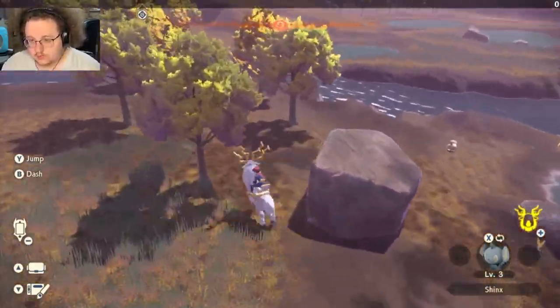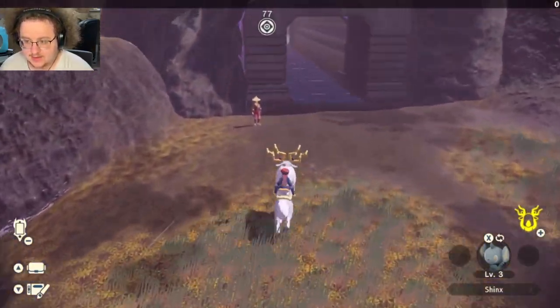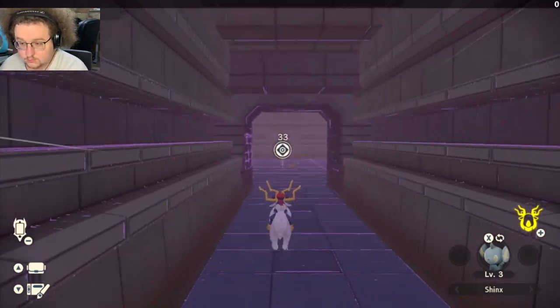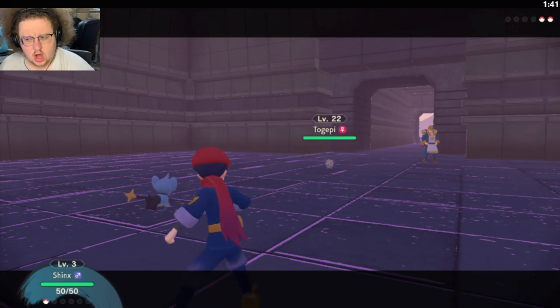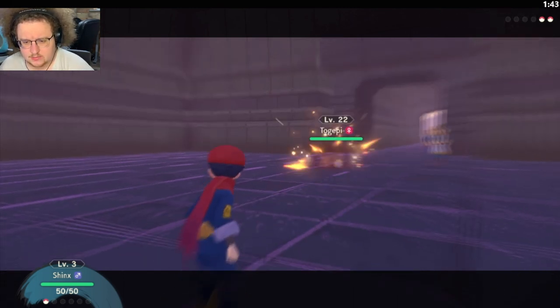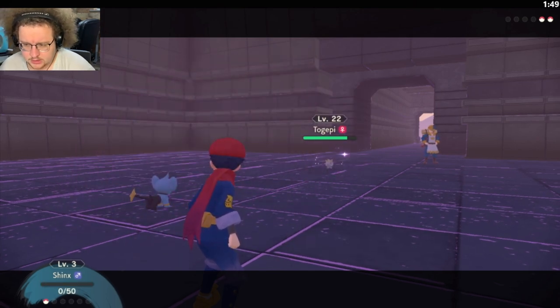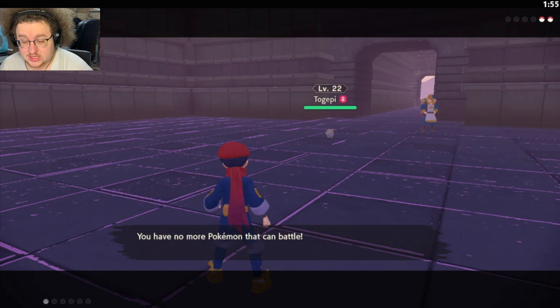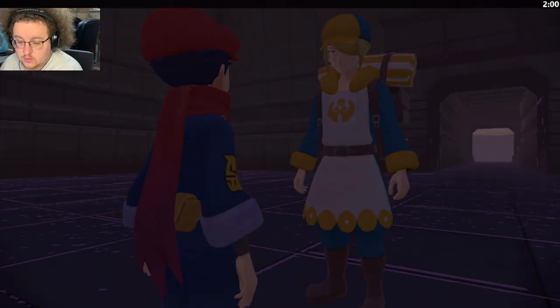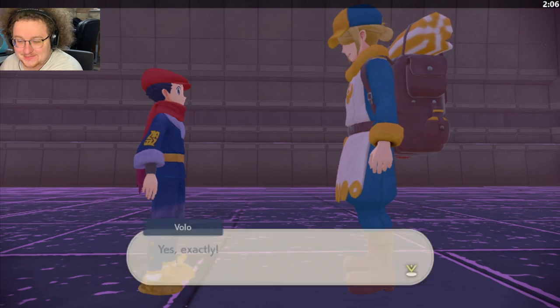Then we're going to run to the Silesian Ruins for our next SAC fight. Shinx should always be faster than Togepi — it is possible to get outsped if you're at level 2 or 3 in minus speed, or probably 0 EVs as well, but it's not too bad. Togepi can go for Calm Mind, which does give you potentially two quick attacks, but at the end of the day you're always wanting quick attacks, so it's not that big a deal.